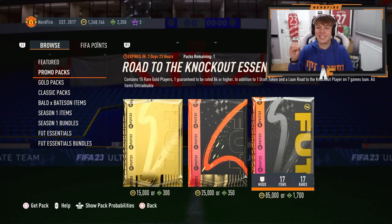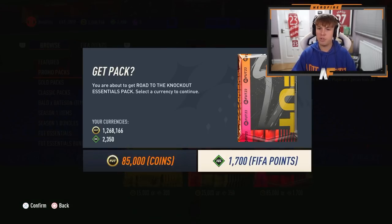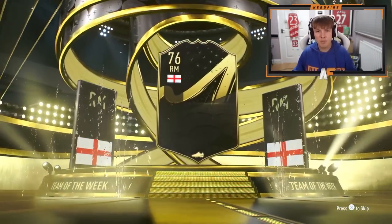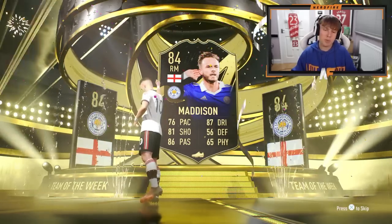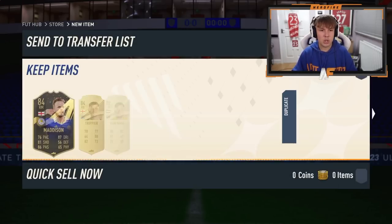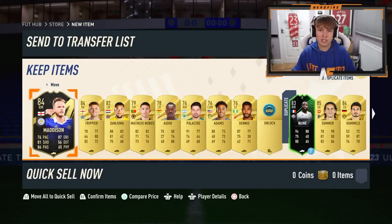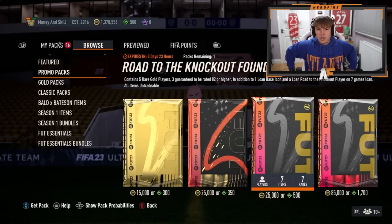The road to the knockout essentials pack - the 1700 FIFA point one - contains 15 red golds, one guaranteed to be 84 or higher, a draft token, and a road to the knockout loan. We want pools in the packs - England right mid - it's Madison in-form. I don't think he goes for much sadly. Not really anything good behind him but let's store them and get back to the upgrade packs.